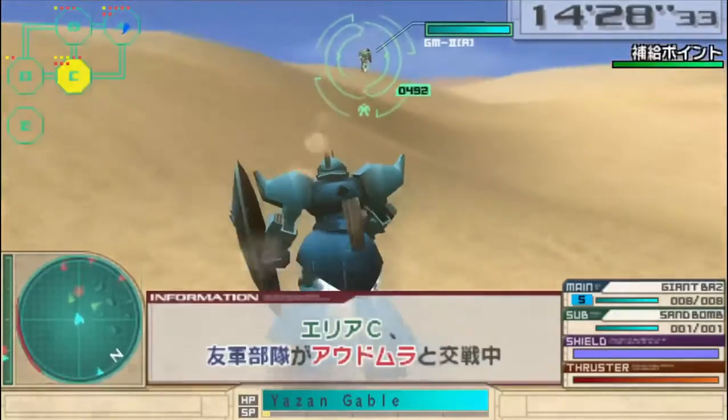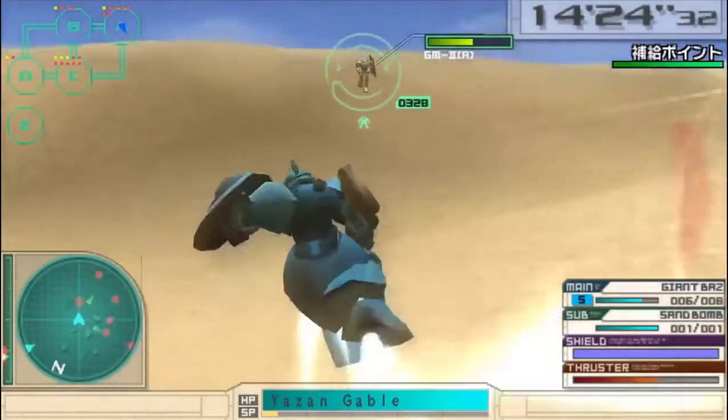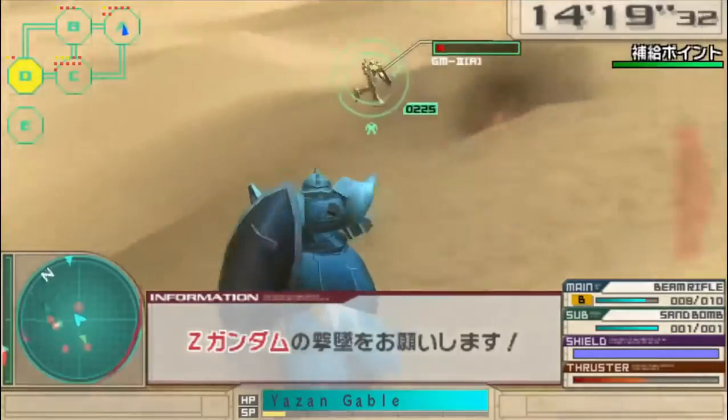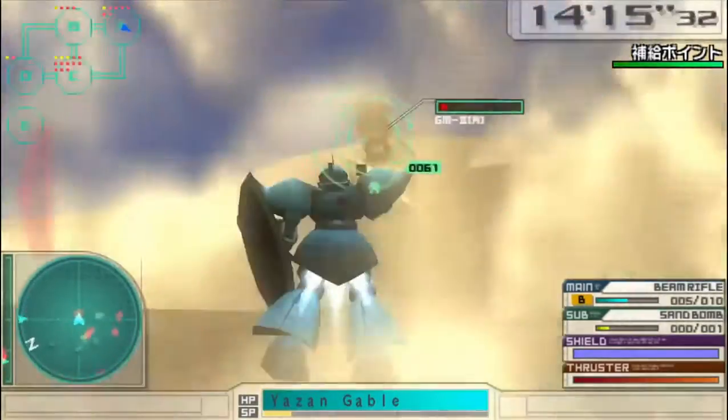Hi everyone, Shortlight here. In the game Gundam Assault Survive, there is a certain mechanic which isn't really explained too well in the game. This video also doubles as a companion piece to the GoFlightSchool video, since the machine in question is acquired via this exact mechanic.